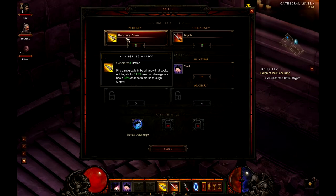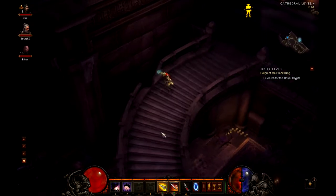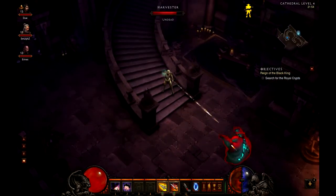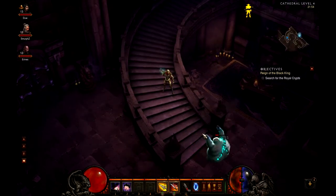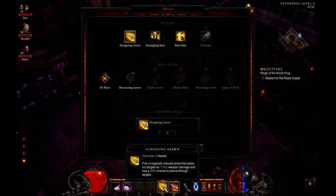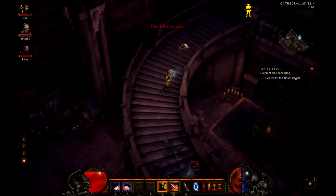First off, we're going to go through some of our primary abilities. The first one is Hungering Arrow. This pretty much just shoots out an arrow to the enemy, and there's a small chance it's going to penetrate the enemy and go through to a nearby enemy. Against a single target with no enemy nearby, it actually goes through the enemy and comes back through him again, so you're pretty much getting double hits on your single target. It's good for a bit of AoE as well if there are multiple targets.